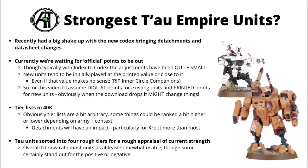At time of recording, Tau have recently had a very big shake-up with the new Codex, bringing new detachments and a bunch of datasheet changes on top of that. At the moment the situation is in a slightly awkward spot — we're still waiting for Games Workshop to unveil the official points cost. We basically have the digital points that represent the index cost, and the printed Codex costs that might give us some clues as to the newer units, but we don't know if a few things might change when they update digital points to reflect the new Codex.